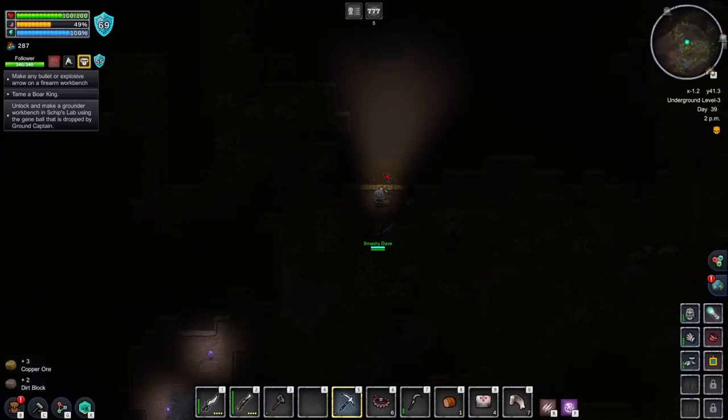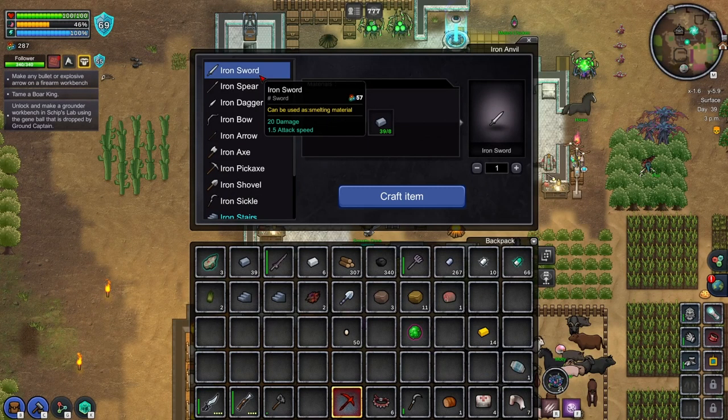The tips get better and more complicated as we go along. Number one, pretty straightforward, pretty standard. You mine deeper, you get better ore, you get better armor, you get better weapons. That's why you go deeper in the mine.